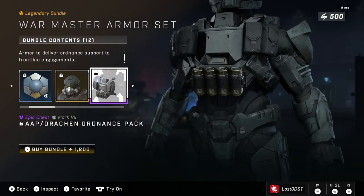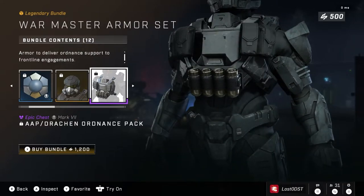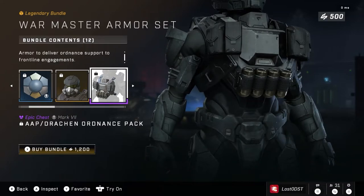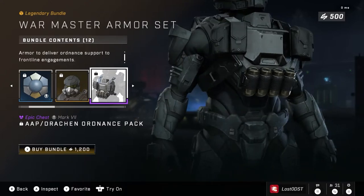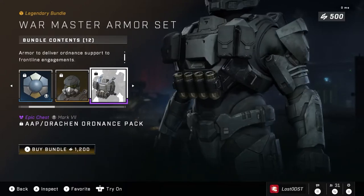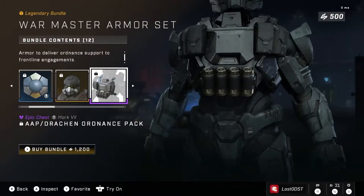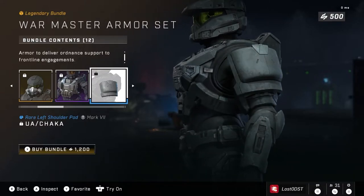Next we got a chest plate which looks sweet. I love these chest plates that have pouches for extra ammo and stuff. It looks like grenade launcher rounds or something like that, even though we don't have a grenade launcher in this game. I hope we get something like the Reach grenade launcher come back. But yeah, we got that and it has a few pouches — pretty cool.